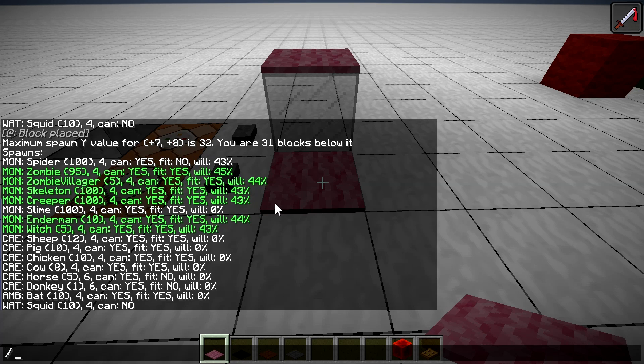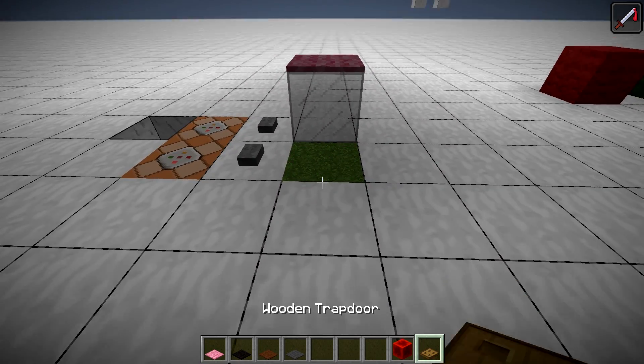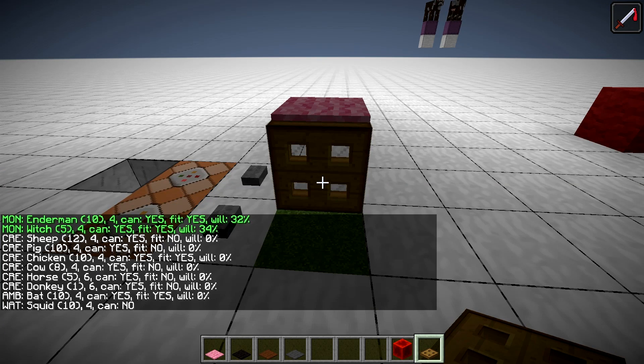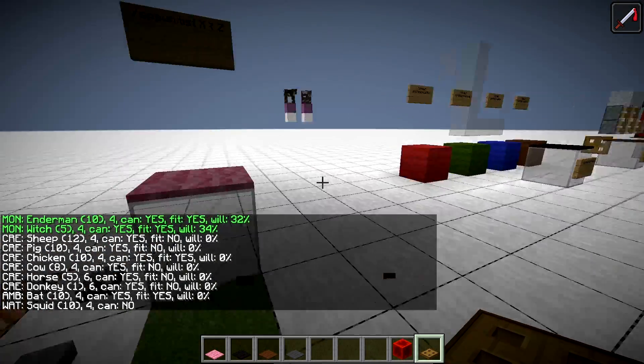In case you cannot place a carpet because the block is obstructed by some other block, like an open trapdoor in this case, you can use the command 'spawn list xyz' and learn that it doesn't prevent mobs from spawning, but we get reduced chances of them spawning. This is quite complicated — you can use some other carpet, but we'll go back to this in a moment.